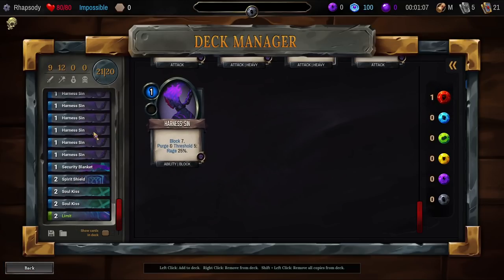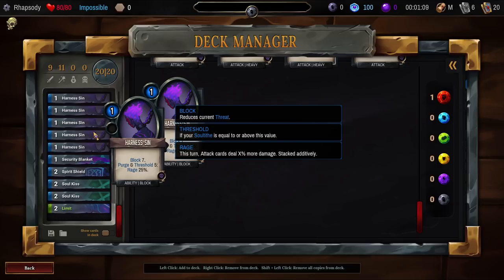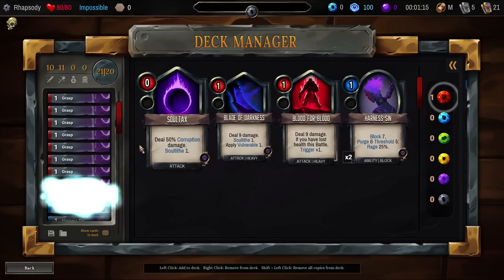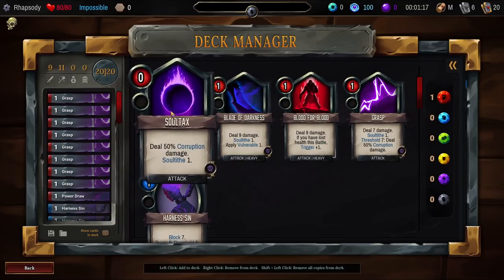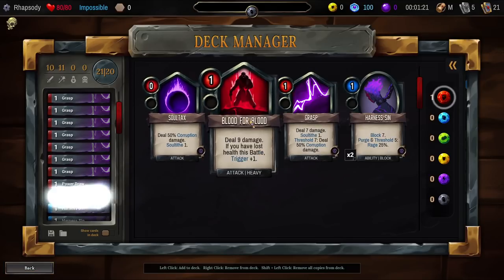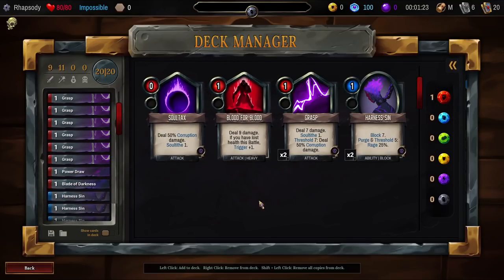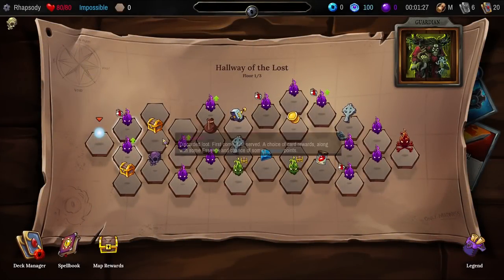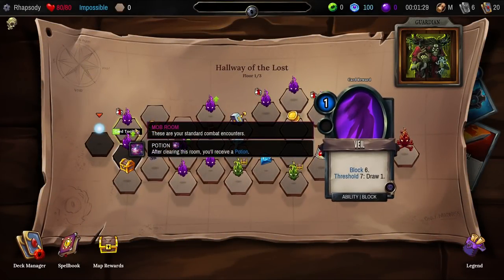Let's have a look at the cards in the backpack. That Limit definitely wants to be upgraded. Take the Limit, put it in the deck. Let's cut a Harness Sin, get a Security Blanket in there. Cut another Harness. Power draw goes in instead of a Grasp. Salt Tacks is just not enough right now. Blade of Darkness goes in instead of a Grasp, definitely, though. I do ultimately want to use the Salt Tacks stuff, but can't yet.